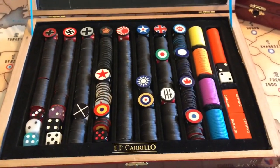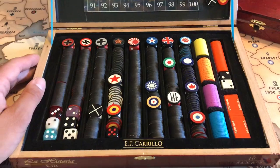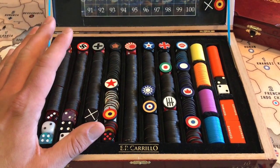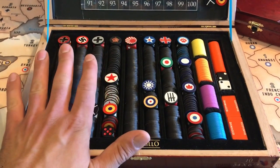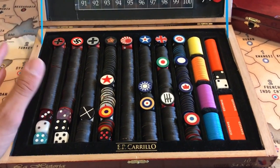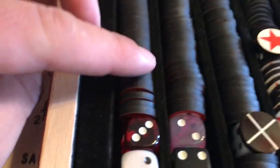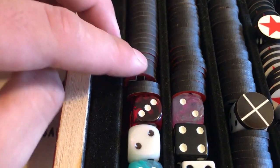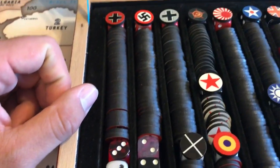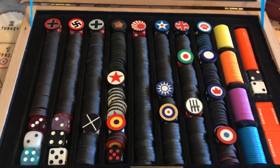I wanted a separate little storage thing I can grab and use whatever roundels, and use the income tracker for any of the Axis and Allies games I want to play. Nowadays it's been a lot of Global and 1914, but I enjoy Anniversary, original Europe, original Pacific, and D-Day as well. I had a light bulb idea, pulled this box back out, and came up with this. As you can see, the roundels fit in here pretty much perfectly — a little bit of wiggle room but they don't slide back and forth too much.